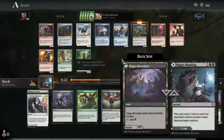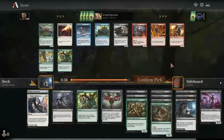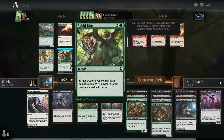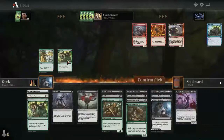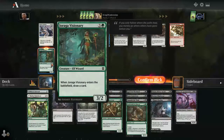It seems like we're heading into the plus-one counters direction. Hagra's Constrictor is pretty solid with that theme and I don't mind going black-green — it was pretty open in our first pack. Another Rabbit Battery looks excellent and seeing it late is a good sign. Taunting Armor Mage is fine but pretty expensive to kick and you need large creatures. I wouldn't mind a Dread Worm at the top end but I'm not taking it over Rabbit Battery. Glacial Grasp is also pretty decent for Dimir.